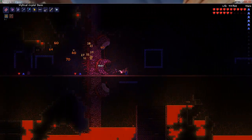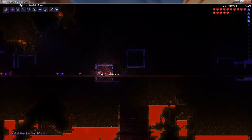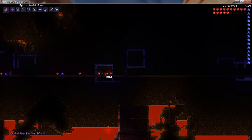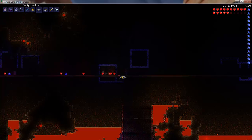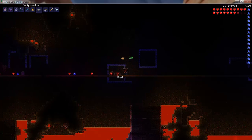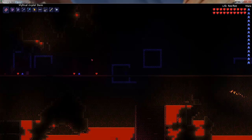It is very easy and there you go, he is dead. Today he dropped a dull pwnhammer and a forceful laser rifle. He also dropped a laser rifle — it is like a gun that uses mana. So there you go: dull pwnhammer and forceful laser rifle.